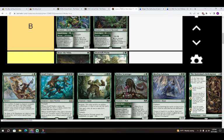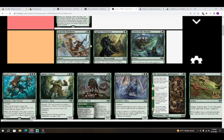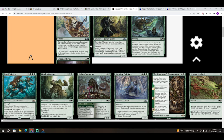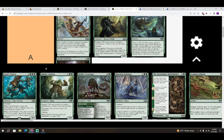Next is Graceful Takedown — colorless and a green for a sorcery. Any number of target enchanted creatures you control and up to one other target creature you control each deal damage equal to their power to target creatures you don't control. This card is a very solid A, trending toward A+. It's cool that if you target with enough creatures to kill something, even if the enchanted creature dies, the spell still resolves. This card is pretty sweet — put it in your deck.